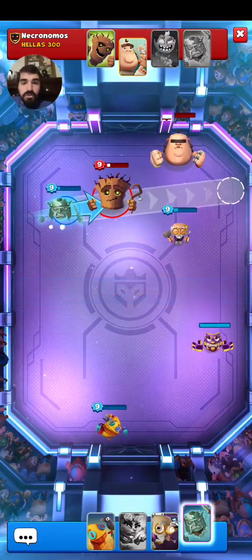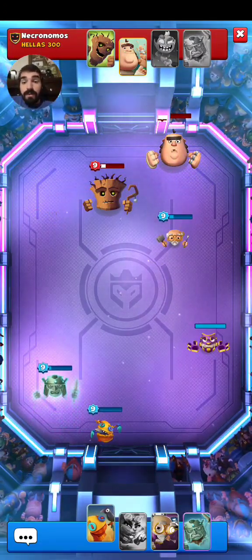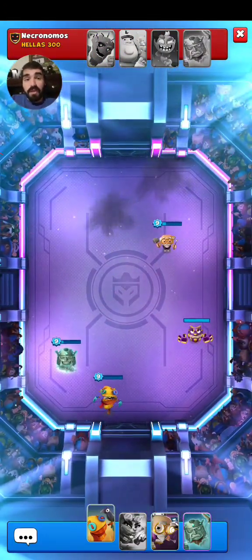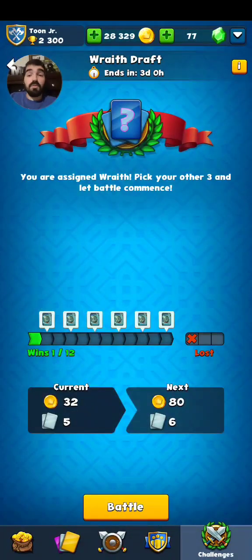Now we should be able to win here by double-hitting the Treant and then hitting the Giant. It was very close, not gonna lie, but we managed to pull off a crazy one right there. So we got one win, one loss. One more win and we're gonna get some Wraiths. Hoping to get a whole bunch of Wraiths in this account today. Let's continue on.